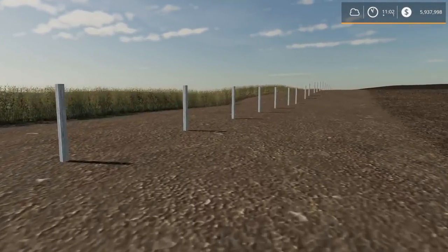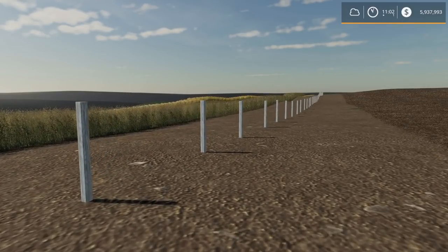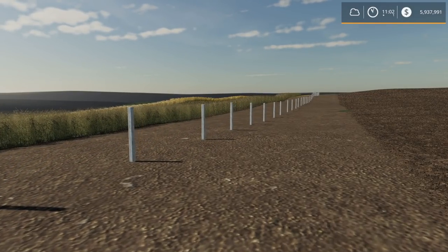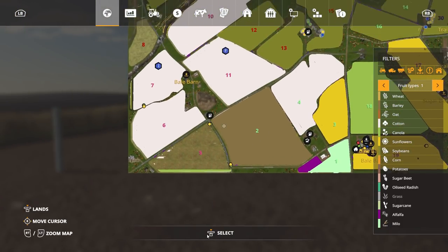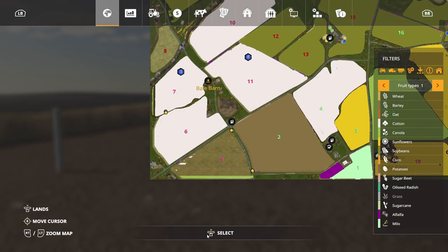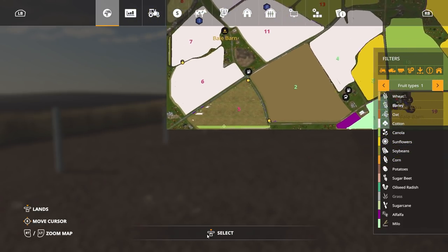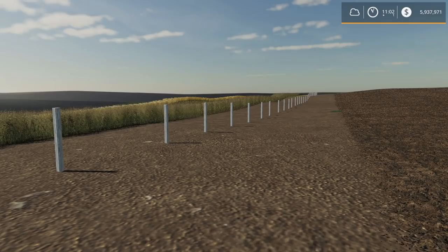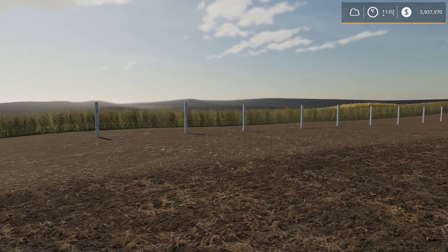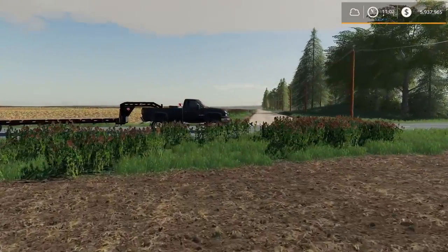We had another cotton harvester fall off the map. I did similar to these fields as I did to fields five and seven — basically because we can't have our harvesters falling off the map. Field six has a tree claim right there. One of our cotton harvesters fell off the map, which on this map forces you to sell that harvester and rebuy it.